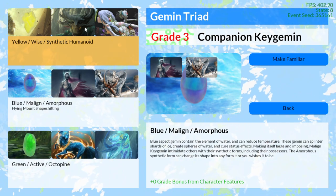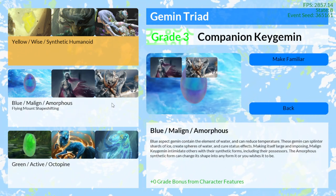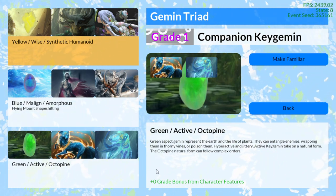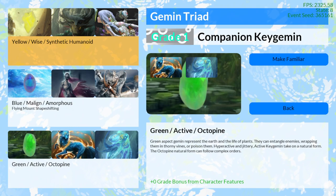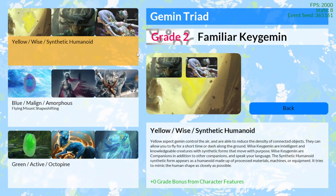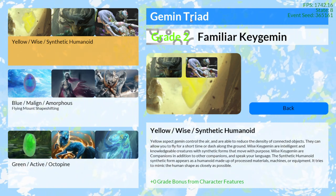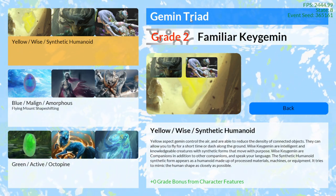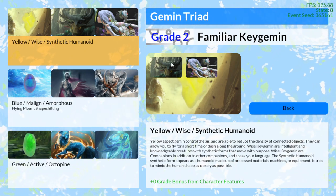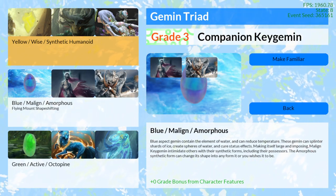All of these jimin get zero grade bonus from character features because this save file didn't have any character features with bonuses to the grade. This grade is a power rank number — tier, whatever you want to call it. In canon, this grade goes up to 12, but in game there are situations that could potentially result in a grade 15 jimin. You can also change the position of the familiar jimin and the companion jimin.